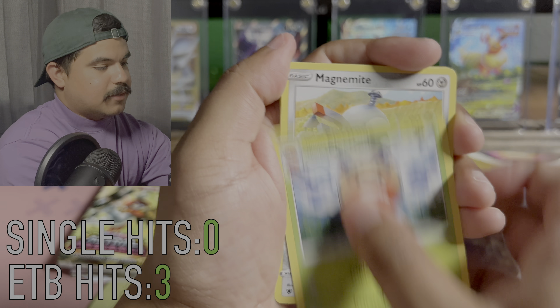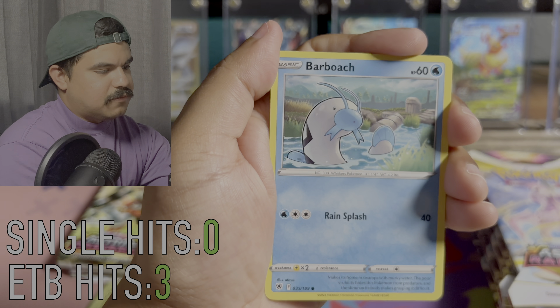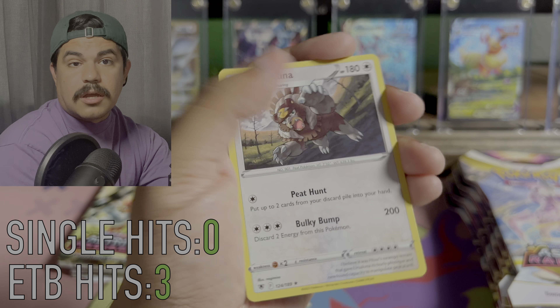We also got a Magneton, Electrode, Magnemite, Teddiursa looking real cute, Barboach, Dragon's Shoes, and Ursaluna.